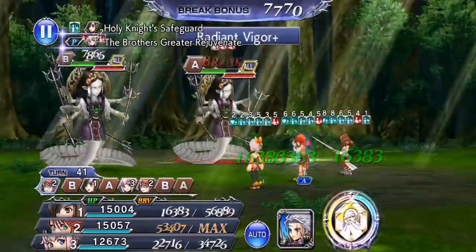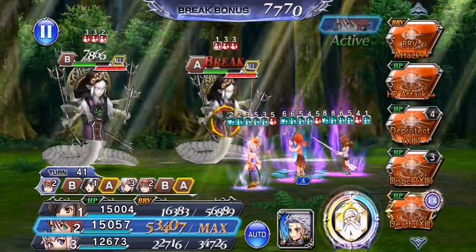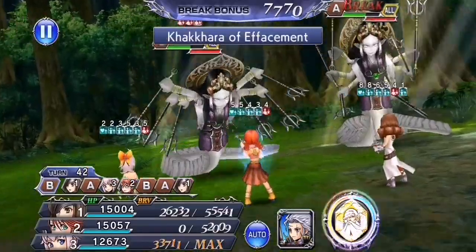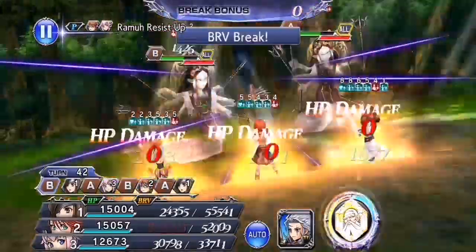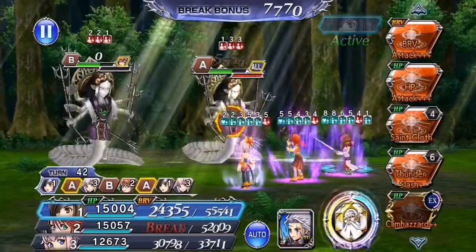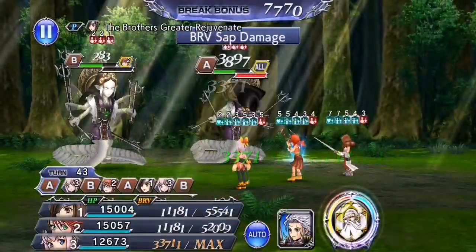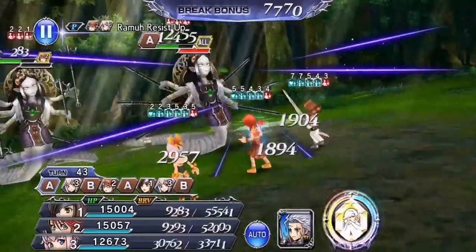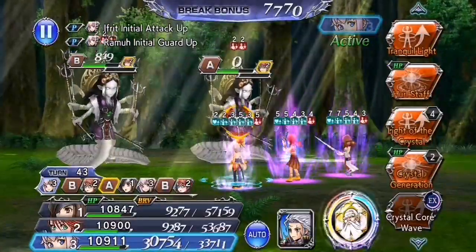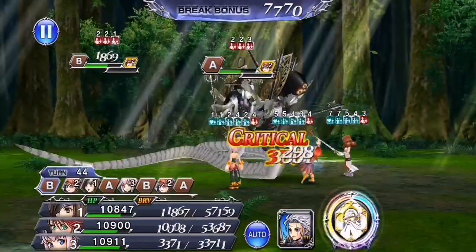Unfortunately we will not be able to avoid the HP damage from target A. I'm doing this because I don't want to break target B. I'm gonna do HP++ here just to battery the party. Imagine a chaos boss hitting you for less than 3k brave per hit — this is what happens when Beatrix is in the party. Look at that damage — that's ridiculous.